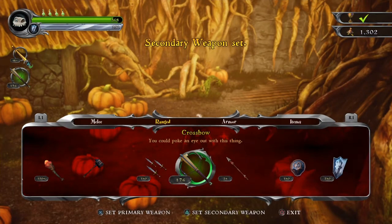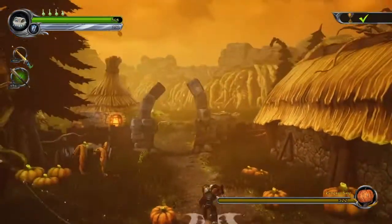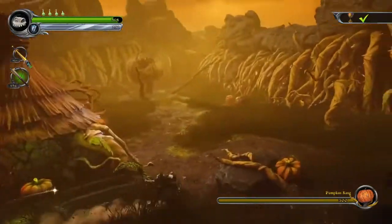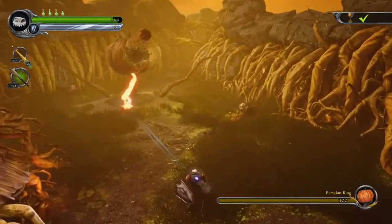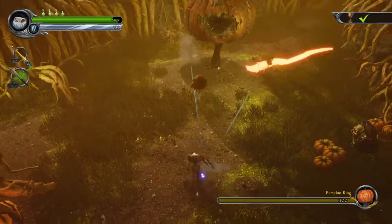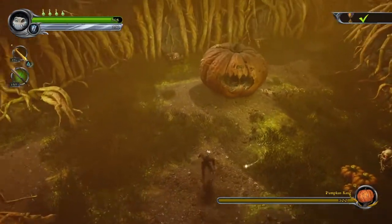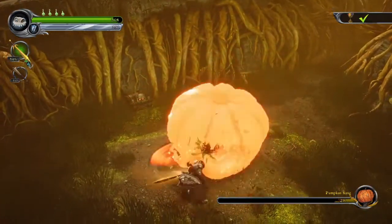What I'm going to use is a ranged weapon like a crossbow and then a close range weapon such as a sword. What you want to do is use your crossbow to shoot all the tentacles — you don't want to get smacked with those — and dodge all his attacks. Shoot the tentacles away, and then once those are gone, come up to him and slice him with the sword.